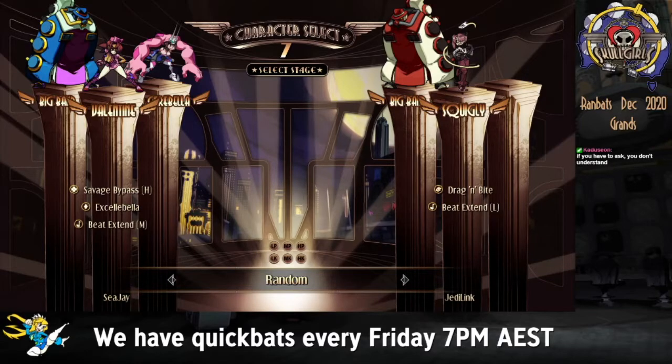Before we get started, I always want to talk about the assists involved. CJ is using Savage Bypass H, Axilla Bella, and Beat Extend Medium. Valentine is supposed to be the point character, so we're not going to be seeing Bella's assist very often. Axilla Bella doesn't really stop a lot of stuff from happening — it's not the best anti-air assist, it doesn't have any invincibility at all. Beat Extend M is not a very good anti-air assist, but it has better pickup ability than Light Beat Extend, which I think is the main reason CJ would be using it — so he can pick up everything consistently on everybody. Outside of that, it's standard Beat Extend — a good vertical assist, the best DP assist in the game.